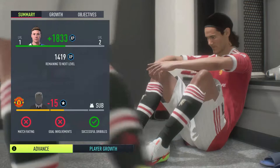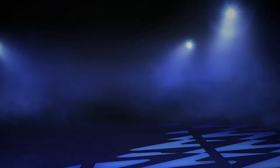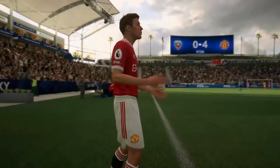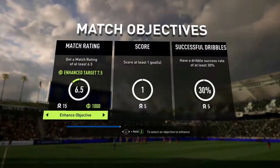We've dipped down a bit in manager rating, which I kind of expected because we didn't manage to live up to what they were expecting. Now it's time to advance and see where we're going next. It's DC United versus Manchester United. We are 4-0 up and coming on — 81 minutes played, 9 minutes left. Objectives: match rating of 6.5, score at least one goal, and have a 30% dribble rate.